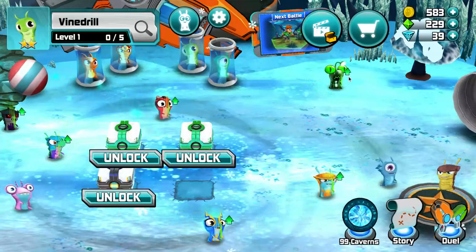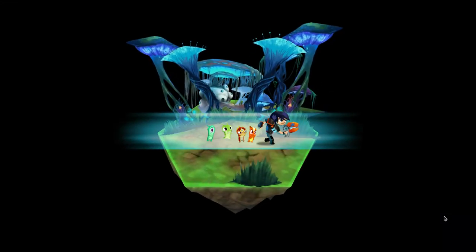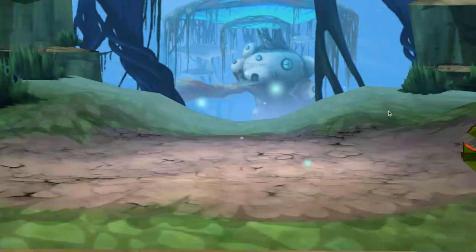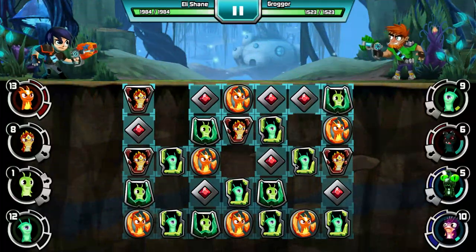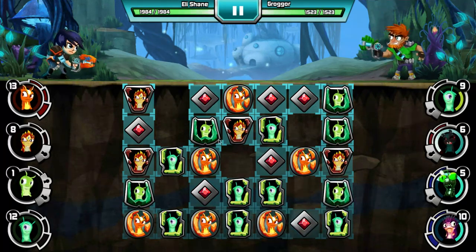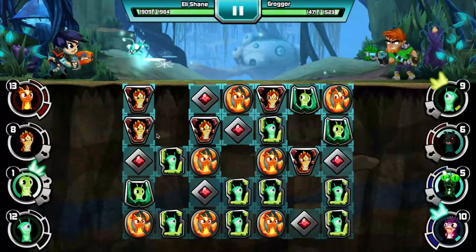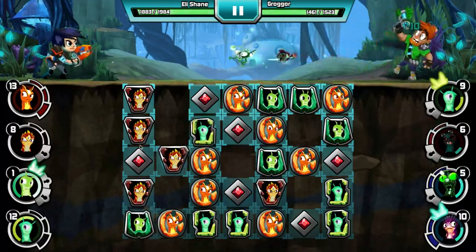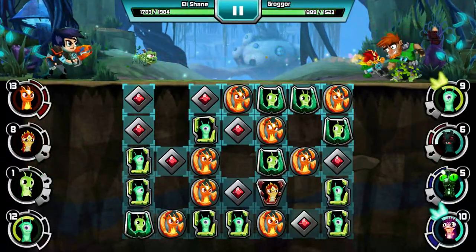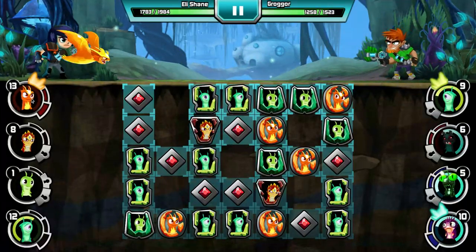I'm just gonna be telling you guys what Vine Drill can do and also gonna be showing you guys. I'm still gonna be showing you guys what you can do, so let's just hop right into a duel. Basically what he does is, like when you shoot him, he starts taking damage from your opponent before Vine Drill even hits your opponent. As you can see, he's already taken damage from my opponent before he even gets there, which can be very useful in a battle.